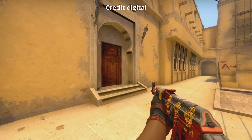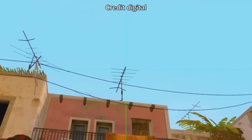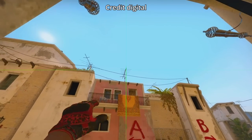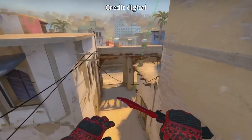You can use these four B smokes from spawn for either a rush or a fake. For your right art smoke, tuck in this corner, crouch, aim right here, walk forward, and when you reach the stairs, jump throw. Use the same exact lineup but throw before you reach the stairs for your left art smoke. These are pretty precise, so make sure you practice these.